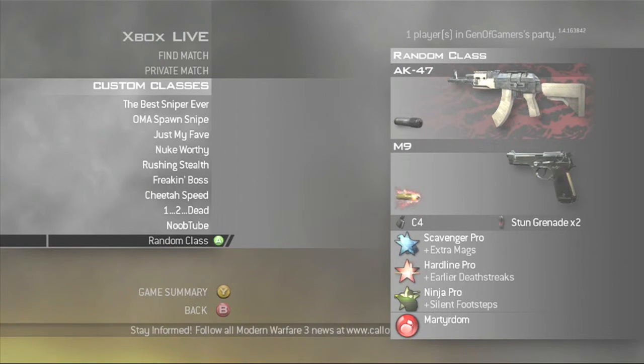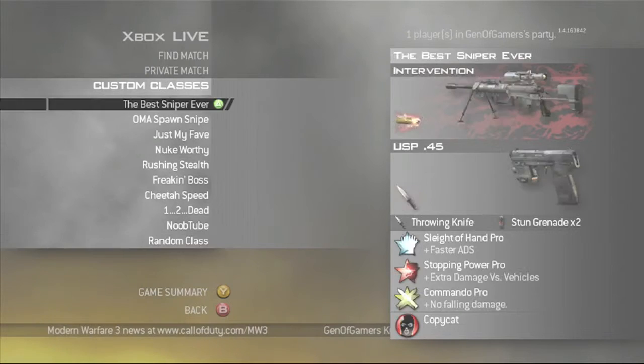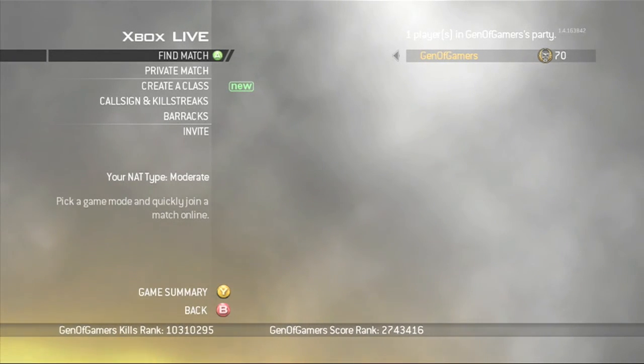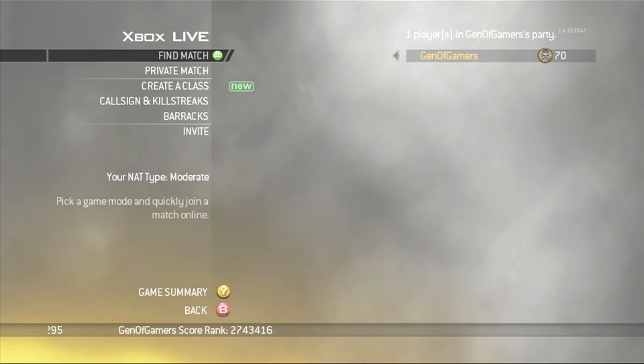And last is my random class. I use a random class generator, and this is the class it gave me last time I used it. Thanks for watching guys — please comment, rate, and subscribe for more videos.